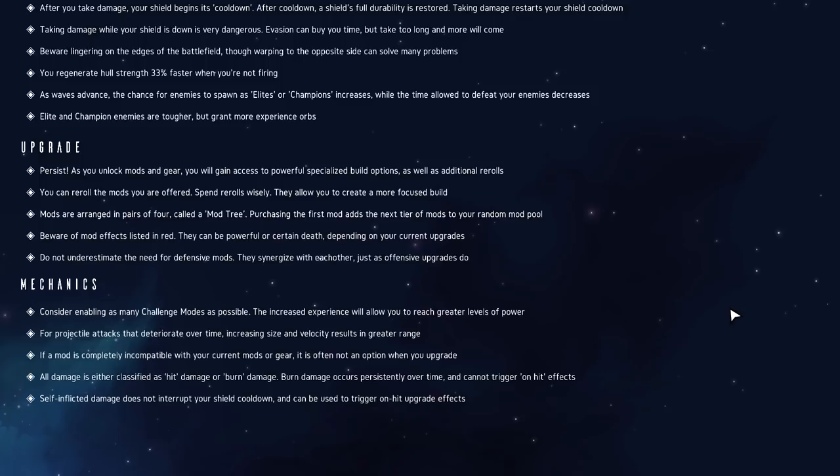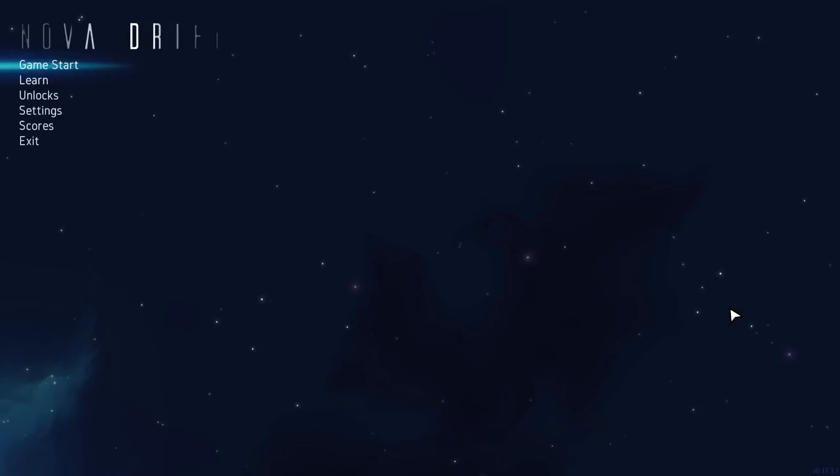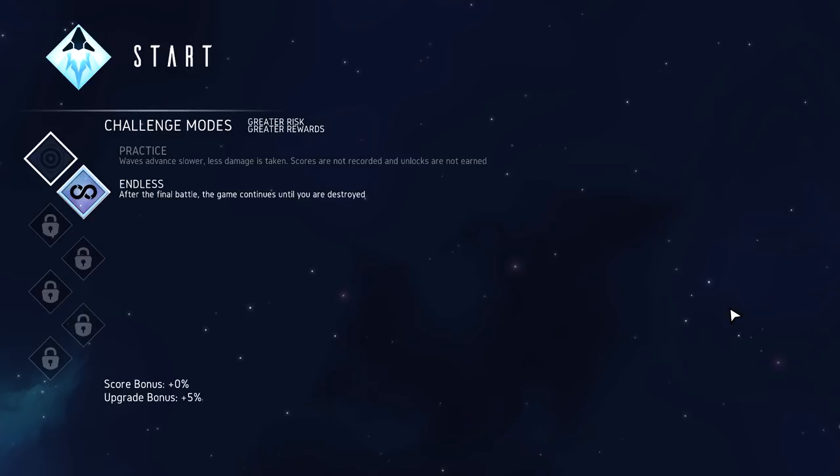If a mod is completely incompatible with your current mods or gear, it is often not an option when you upgrade. All damage is either classified as hit damage or burn damage. Burn damage occurs persistently over time and cannot trigger on-hit effects. Self-inflicted damage does not interrupt your shield cooldown and can be used to trigger on-hit upgrade effects - so self damage can trigger certain effects without the downside of getting shot by an enemy.